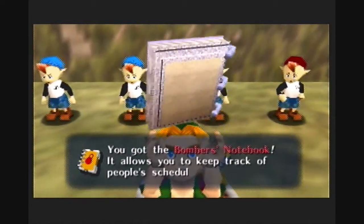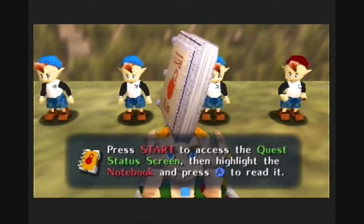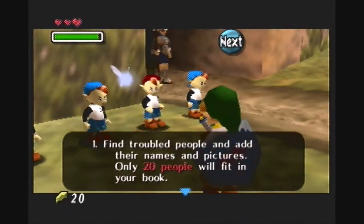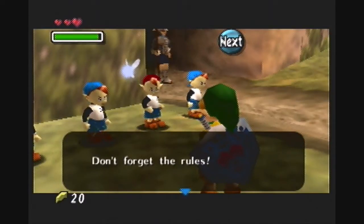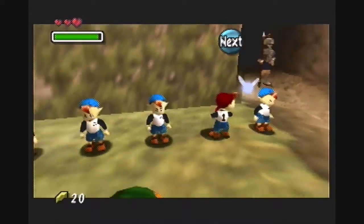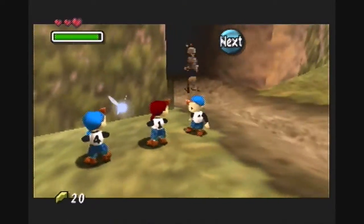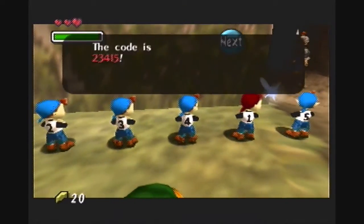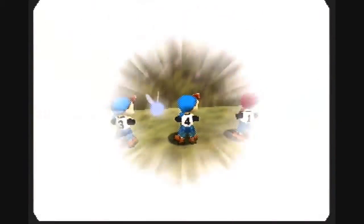This is the official notebook — the Bomber's Notebook — which helps you keep track of all the various characters in the game. You get promise stickers and happy stickers, so this is really, really cool! I'll show you how it works in the next video, when I get a promise sticker and a happy sticker for two different characters. For now, Link writes this information in his notebook.